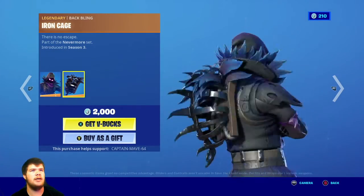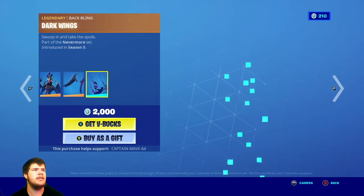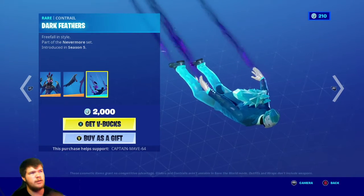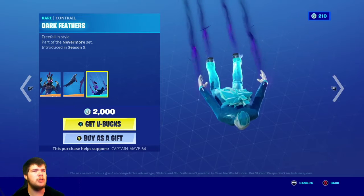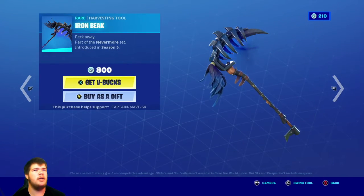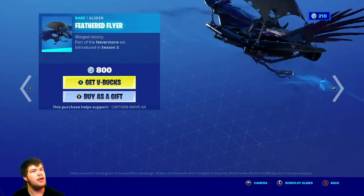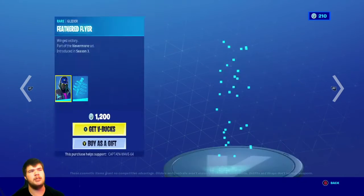The Raven skin with the Babbling Iron Cage — very nice skin. The Ravage skin with the Babbling Dark Wings — very nice. I'm pretty sure this is the first contrail that will ever be sold in the item shop, so that's a good thing about getting it. Of course it comes with a contrail. The Iron Beak pickaxe — very nice. And of course the Feathered Flyer — great set in my opinion, it is a pretty good set.